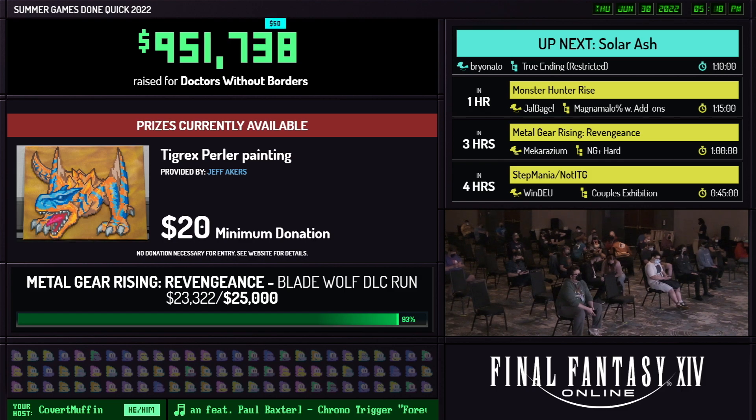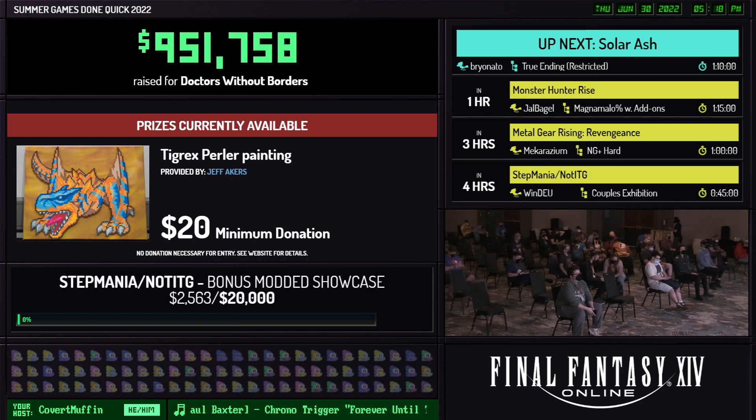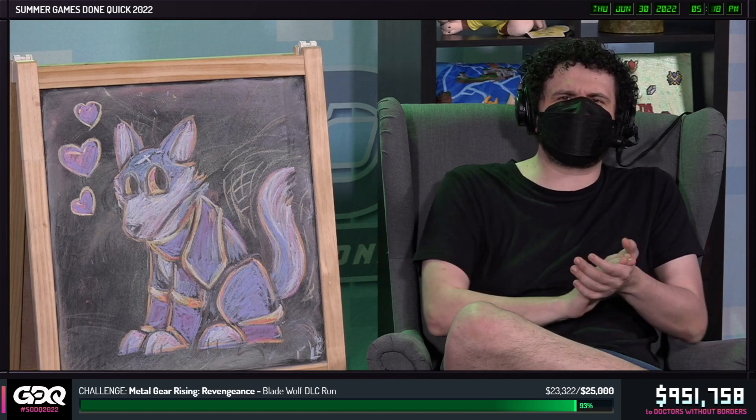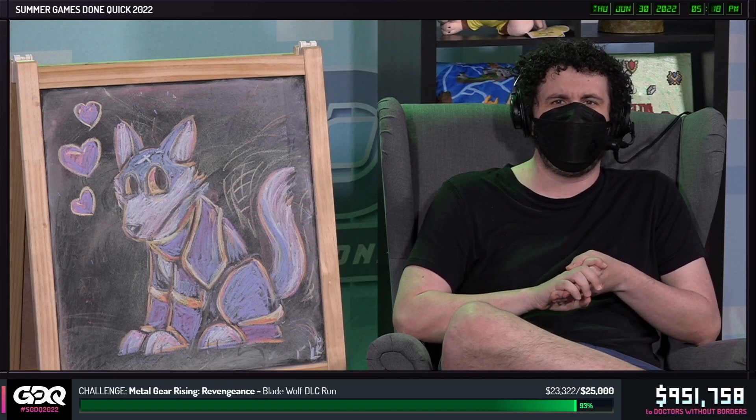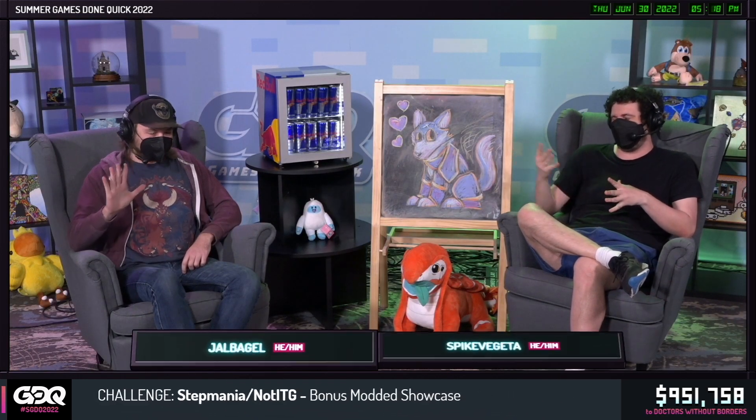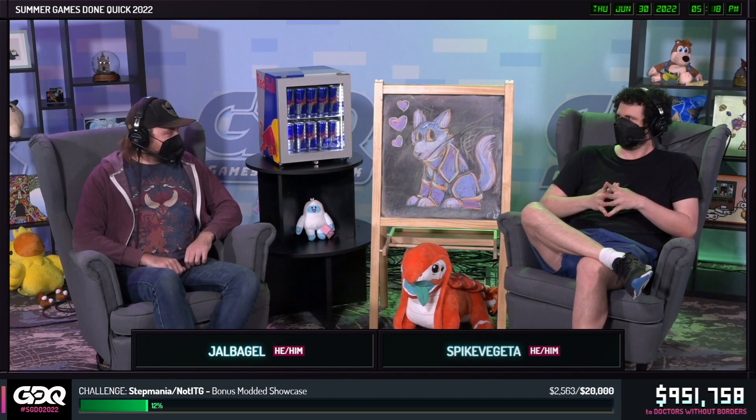It sounds like we do have an interview ready for Monster Hunter Rise. Take it away, interview team. Thank you so much, Covert Muffin. Welcome everyone back to Summer Games Done Quick 2022. I am Spike Vegeta, and I am very excited to be joined by the upcoming runner of Monster Hunter Rise, Jal Bagel. How are you doing, my friend? I'm doing fantastic.